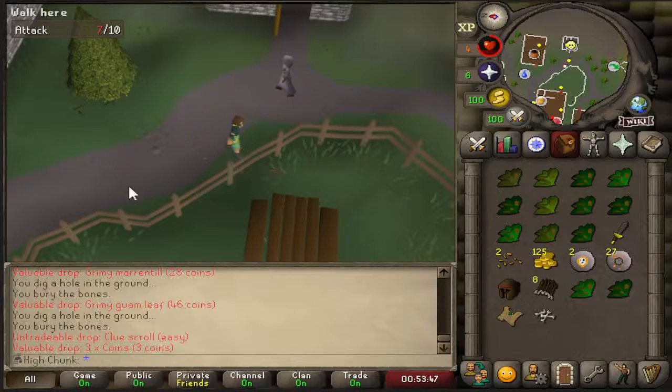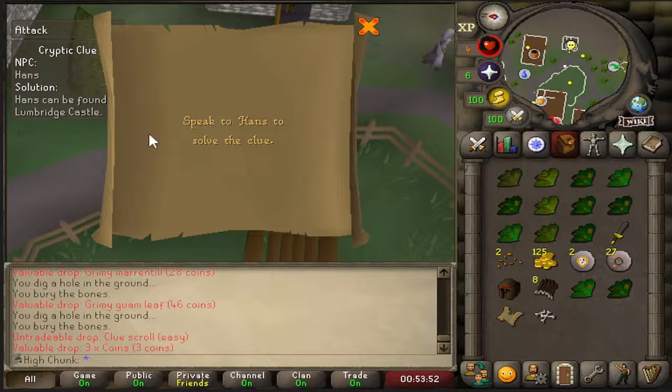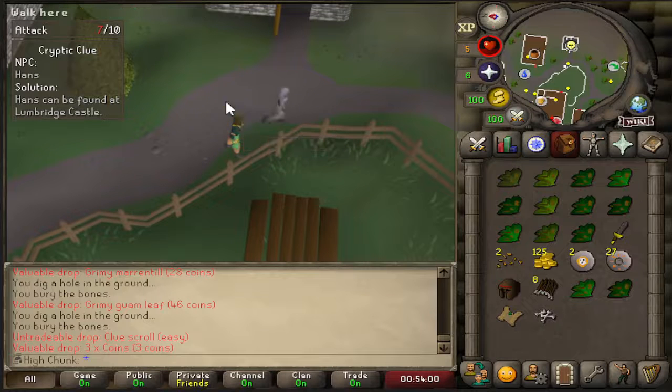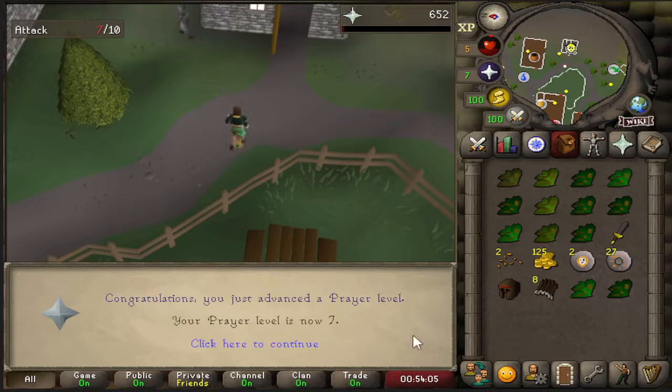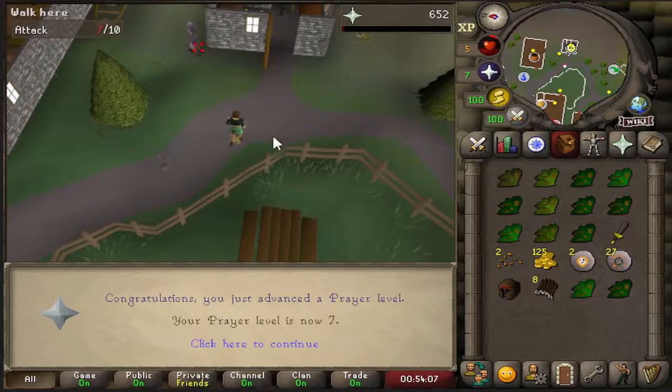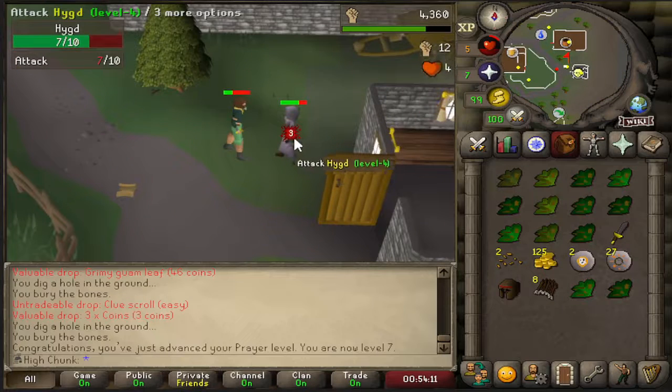We just got the first clue scroll on the account. Let's see if we have a Burthorpe step. I could die and technically do this, but it's not in my chunk, so we'll just drop it. Level 7 Prayer coming in. Back to the grind.